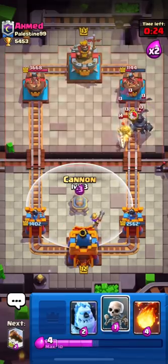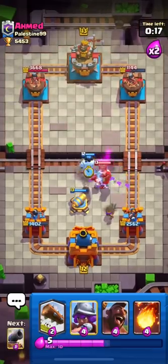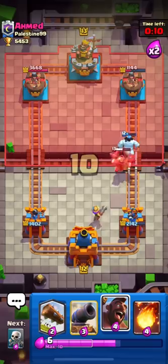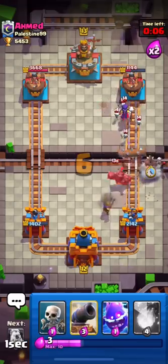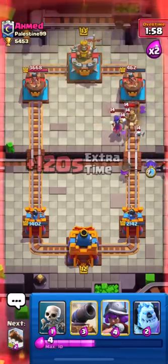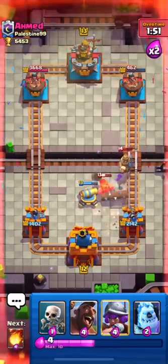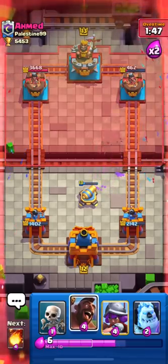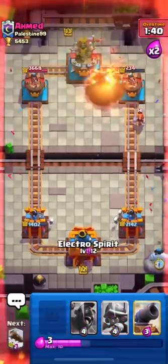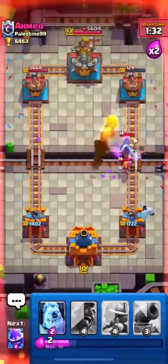He's pushing with mega knight and prince from the right side. I put my cannon on the left side in case he pushes with hog there. He used his lightning and got quite good value — hitting my princess tower, cannon, and musketeer. I fireballed his witch but due to her level she survived, though musketeer took her out. I'll log his prince and hog so my cannon can clean them up. Now I just need two fireballs to finish this match — GGs to Ahmed.